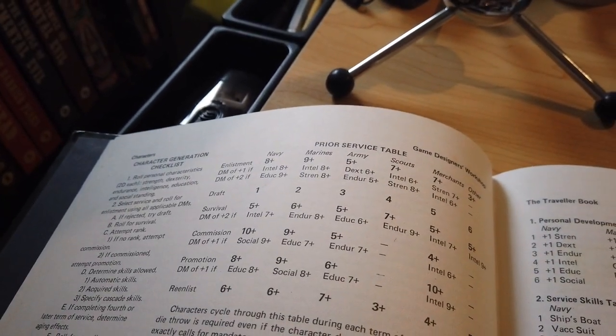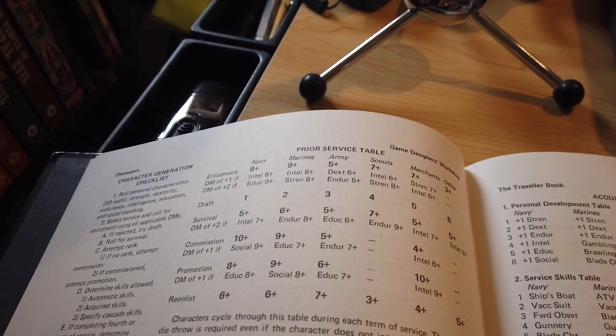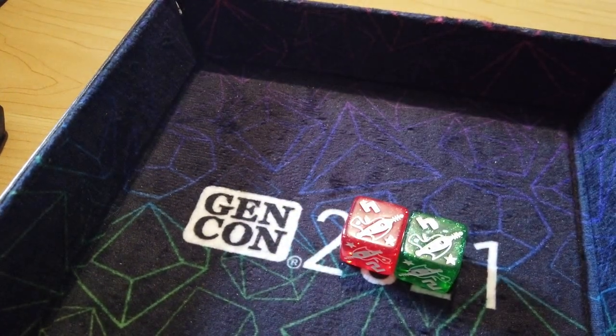So let's start with our first guy. We have various services you can go in — Navy, Marines, Army, Scouts, Merchants, and Other. I think I'm going to try Scouts first; I think that would be a really good career for somebody that's going to be in a solo RPG. We are going to do the whole thing the way you'd normally do it, with survival rolls and everything. So does he even get into the Scouts? Can we enlist? This guy has an Intelligence of 6 or more, so he has a plus 1. This one has an Intelligence of 8. If he has a Strength of 8 or more he gets a plus 2, but he does not. So I get a plus 1 to this roll. With an 8 plus 1 is 9 — he does. He is a Scout.